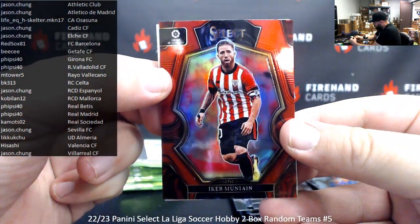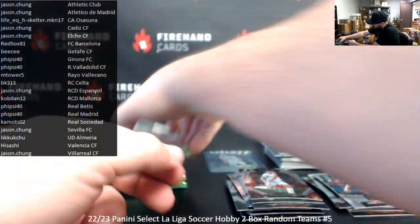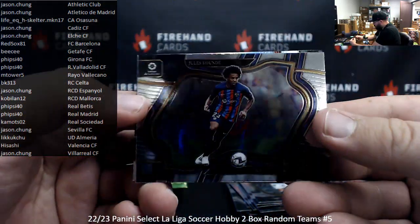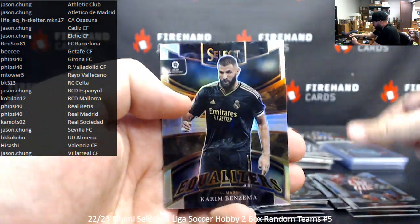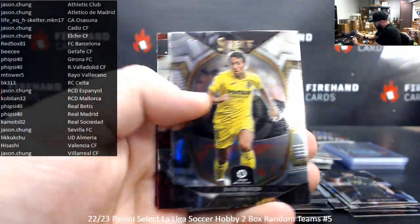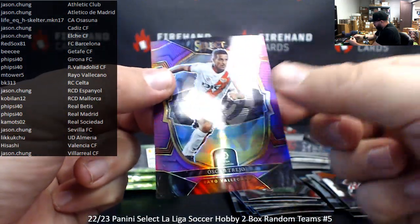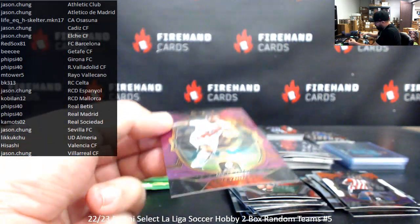Iker Munian red. And Abdel Azulie future. Jules Kounde for Barcelona, field level — for Red Sox E1. Green Benzema equalizers. Tri-color — Inaki Williams. And a purple to 75 for Rayo Vallecano: Oscar Trejo — Rayo Vallecano, M-Tower 5 — 75 of 75.